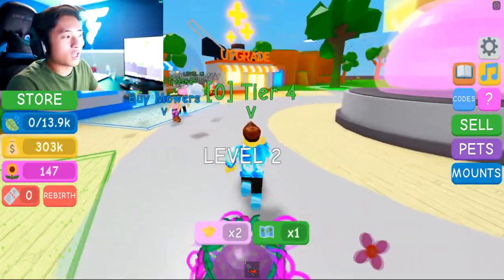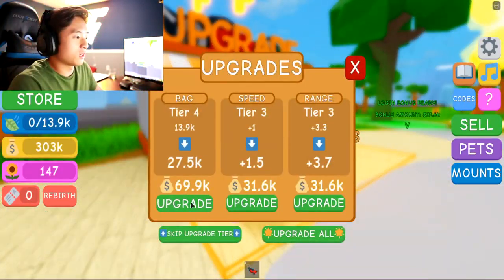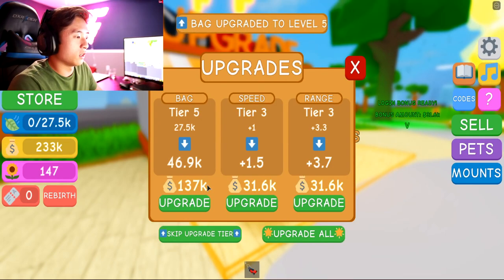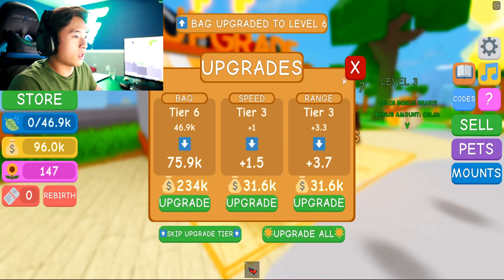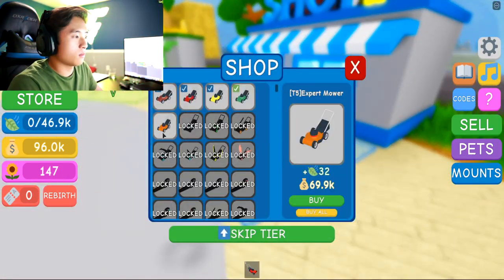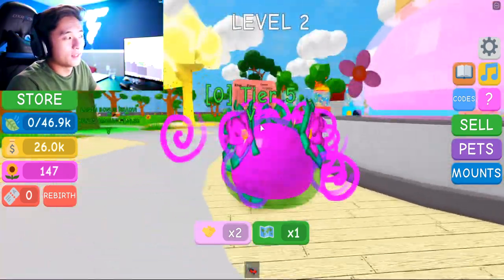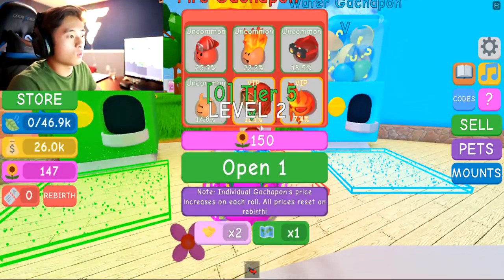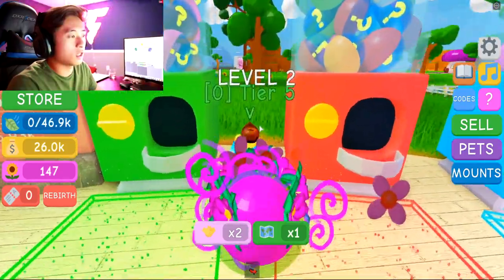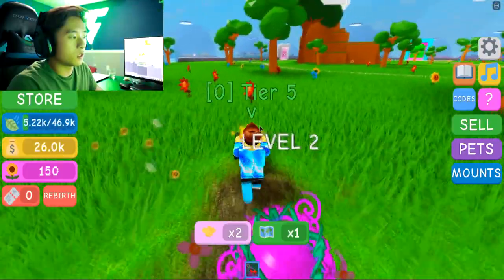Alright, we managed to get up to 300k, which is insane. Let's go ahead and upgrade our bags — it's super annoying when our bag gets filled up. Let's do it again and upgrade that. Should we buy another mower? Let's go ahead and buy another mower, guys. We have enough to buy a pet. Let's go ahead and see if we can buy a pet. What about the fire one? It costs 150 flowers — let's go get three more flowers. That's all we need — just three more flowers.